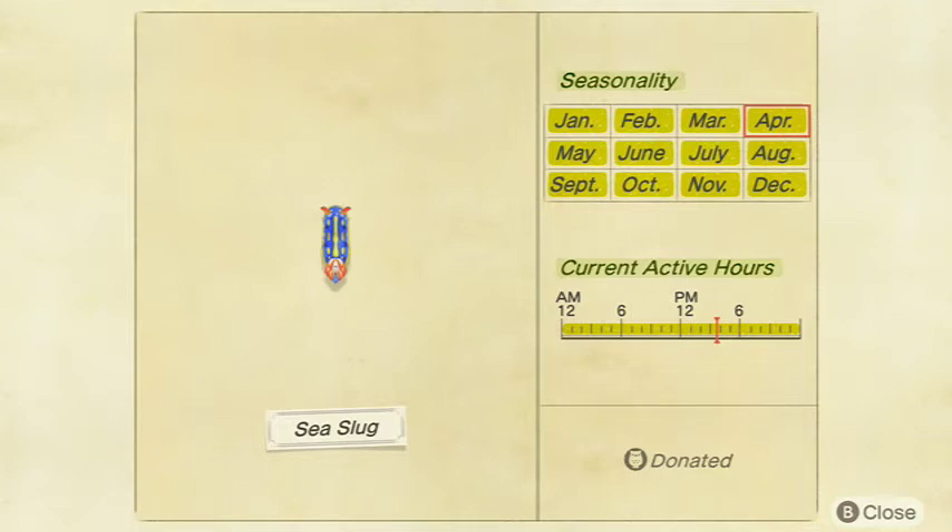The Sea Slug is available in October, November, and December in the Northern Hemisphere as well, and January through December in the Southern Hemisphere too — so it's available all year. This one's fairly easy to get. You'll be able to tell it's a Sea Slug because there's not many shadows this tiny. If you see bubbles with a really small shadow, it's most likely going to be a Sea Slug since it's available all year. I believe it's the only really small one available all year.